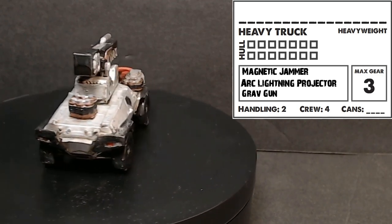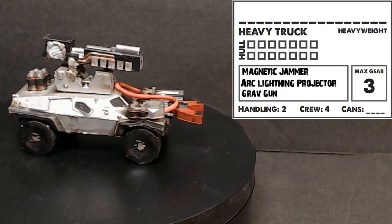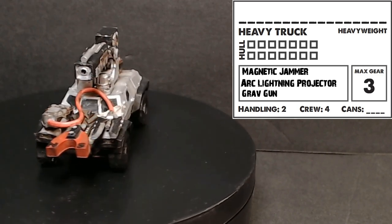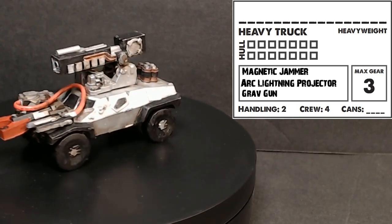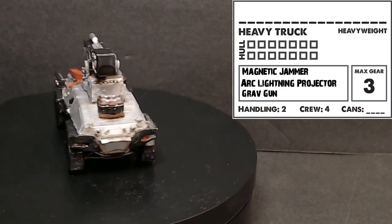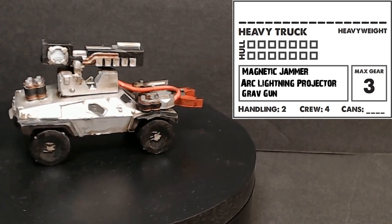The big thing on top is the grav gun - whenever you shoot it at something you get to pick whether that vehicle is one weight class heavier or one weight class lighter until the end of its next activation. You can use it on your own team as well. I personally think it's kind of dumb, but it is one of the Michigan exclusives so I wanted to put all the things on there.